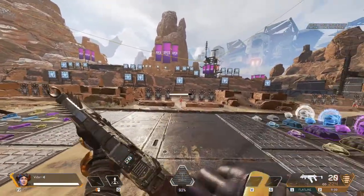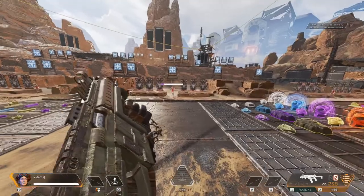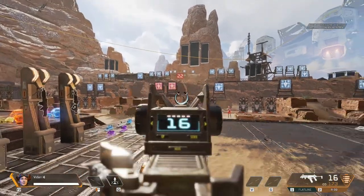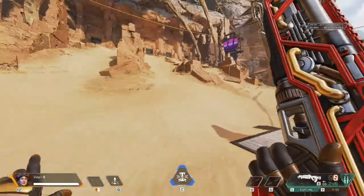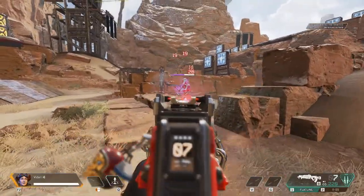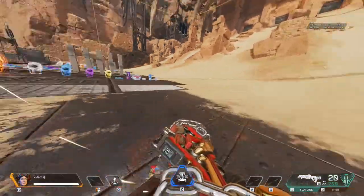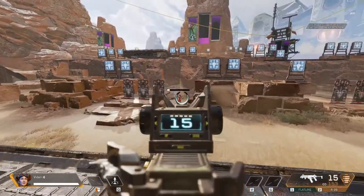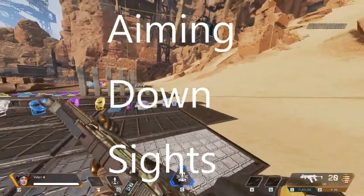Then I'll switch the targets, switch guns, and figure out the right reload point to get the shorter reload time, because there are two different animations for when you're reloading. If the gun has a toggle switch for automatic and single fire, I'll mess with that as well. I like to stay on the platforms a little bit, shift the targets, and once I've got the feel for that I'll start moving around — I'll jump, I'll slide, I'll do a little no-scoping, just to get the feel for the guns.